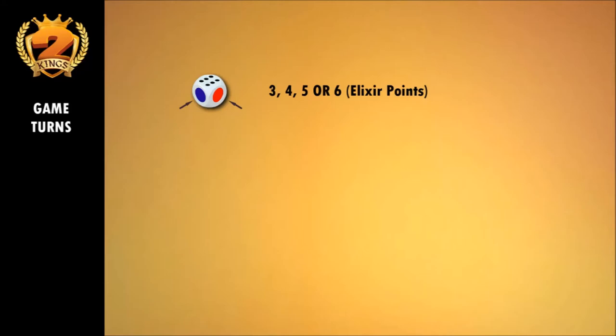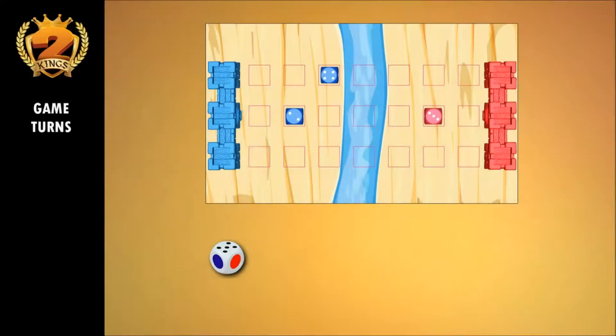For example, with 5 elixir the player can place a pawn of value 4 and move another pawn by 1 square, or deploy a pawn of value 2 and another pawn of value 3, or place a 1 value pawn and move another pawn by 4 squares, or move a pawn by 3 squares and move another by 2 squares.